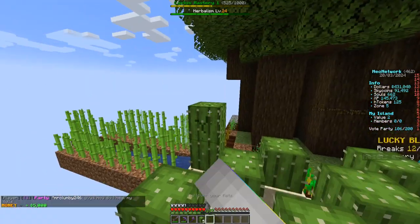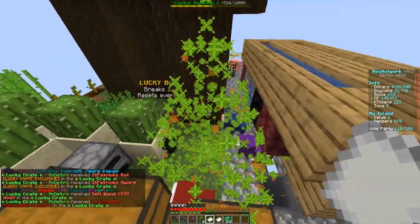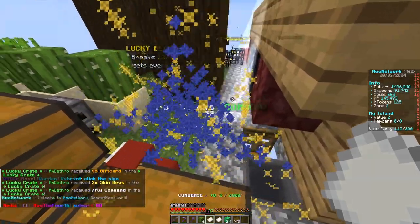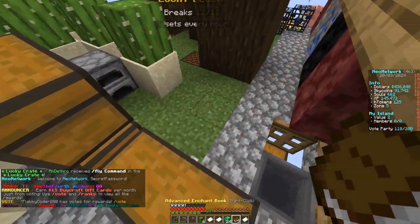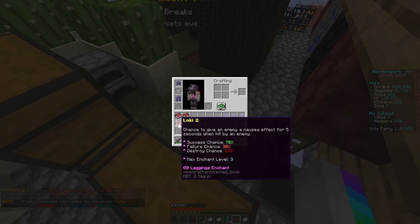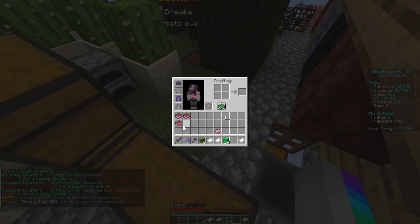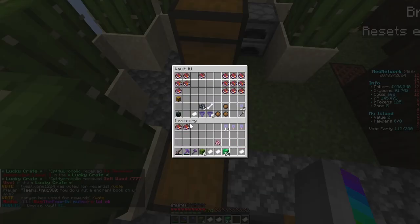Got to keep harvesting that cactus. Got some banknotes. Iron blocks — oh we got emerald blocks! More enchants, some advanced ones — Loki 2. Miner's Dream — oh that would have been amazing if it was level six. That's what I want: Miner's Dream and Fury Barrage.